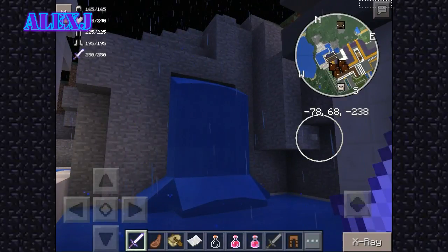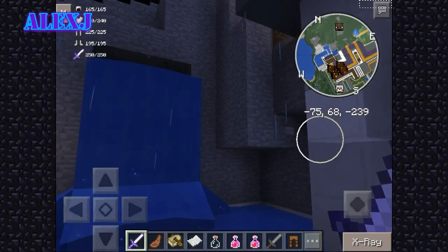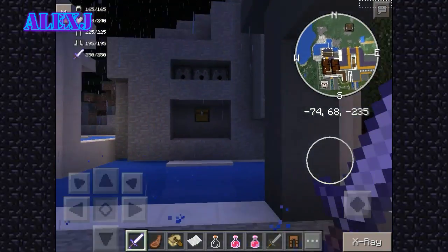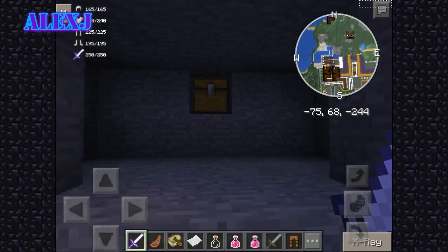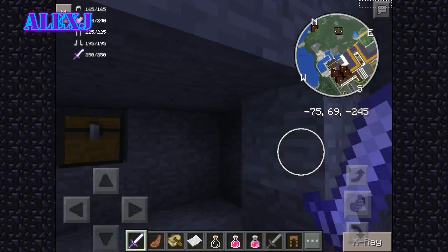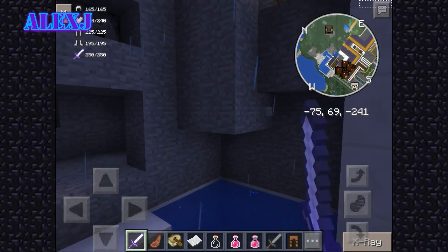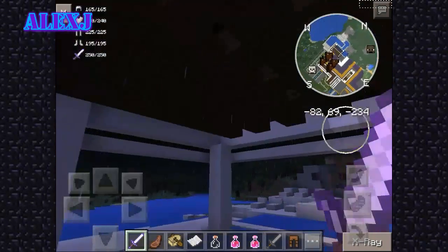If we tap this secret button, there — I zoom in — we have this awesome chest, another chest. This is a secret area, and in the chest we can put whatever we want.